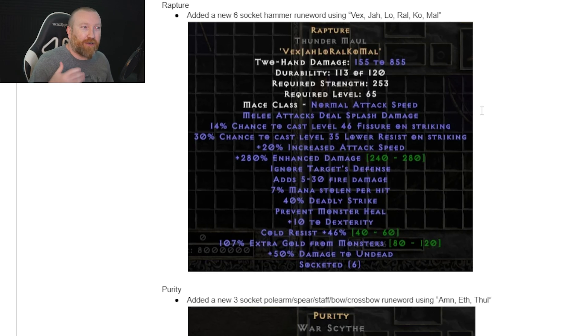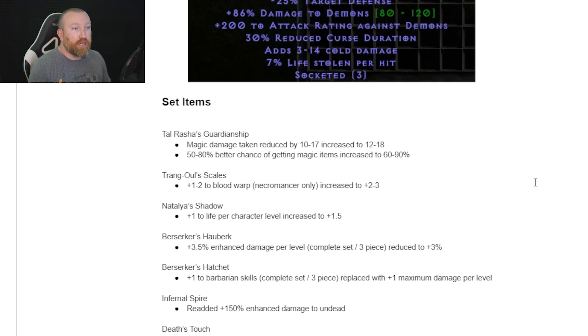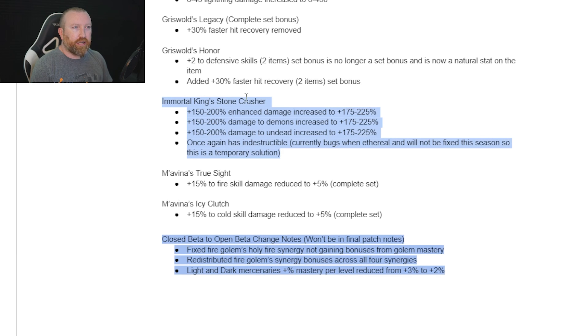Now the new rune words. Rapture — Vex, Jah, Lo — is my favorite for leap Barb and will be my go-to build this season. It's great to see rune words using Jah and Lo to make them more worthwhile. It has Lower Resistance, which you can throw on an Act 5 merc or use on your Barbarian. Purity is an early game melee rune word — Amn, Fal, Thul — and it's absolutely amazing. It gives Prayer for survivability as a melee character early on, has good attack speed, a decent enhanced damage range, and life steal, plus some attack rating against demons. It's for three-socket polearms, spears, staves, bows, or crossbows — even Amazons will want this.